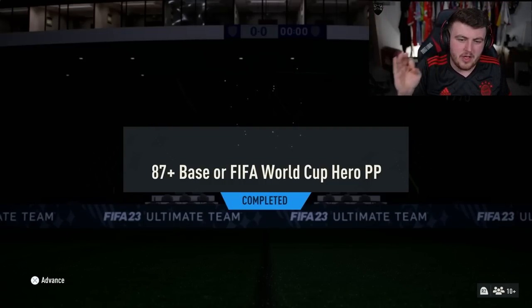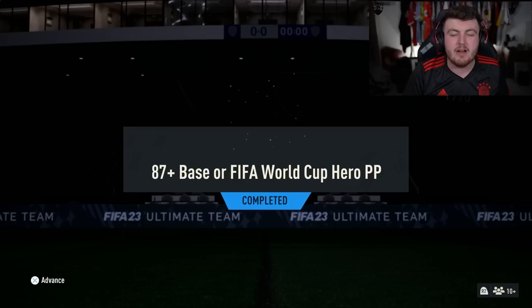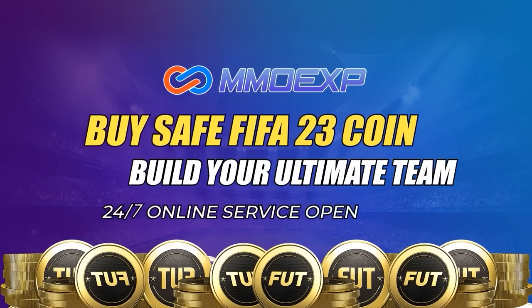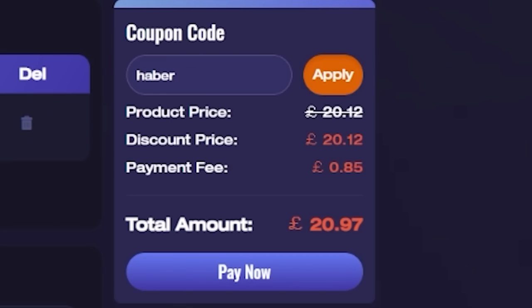EA re-released the 87-plus base or FIFA World Cup Hero player pick. Let's open up a bunch of these and hopefully get some big boy heroes. For cheap, fast and reliable FUT coins, check out MMO EXP. There is a link down below and use the code HABER to get yourself 5% off all of your orders.